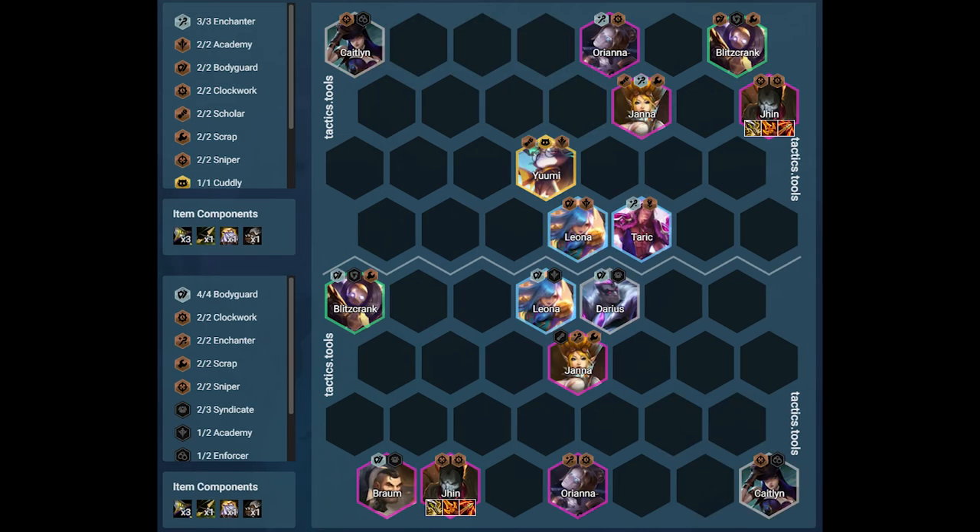Against the third guy, the main threat is Jhin and Orianna. We use Braum as bait for the enemy Blitzcrank to hook, so our Braum casts his ultimate in the enemy backline and CCs them. We use our Blitzcrank to hook the enemy Jhin. Orianna is next to Jhin with Janna to peel for him, while Janna also shields our frontline. We put these units at a safe distance from our Jhin because the enemy Orianna's spell targets the largest group of enemies, so we want her to ult our frontline and not our Jhin.